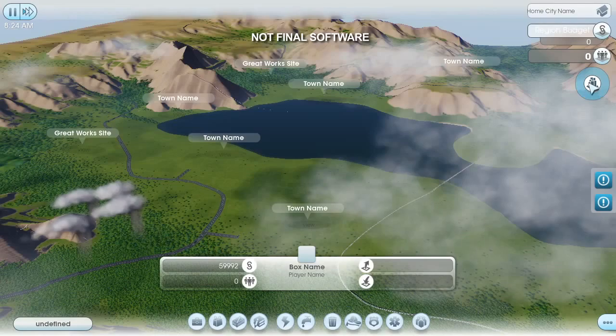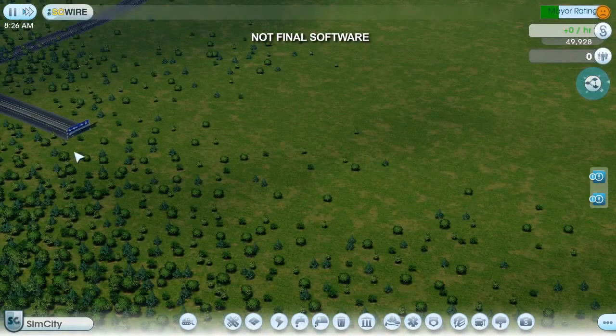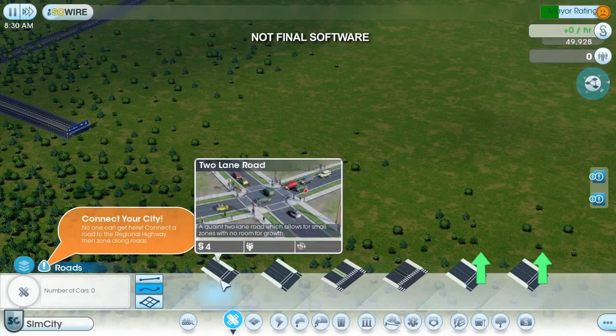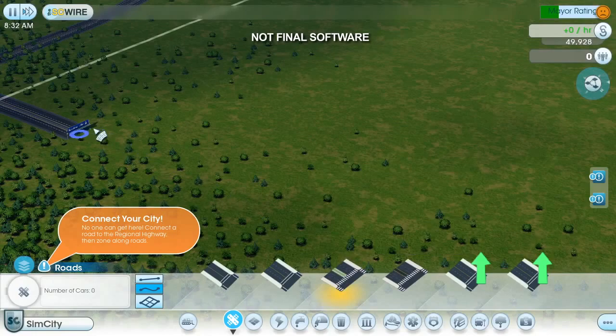Before I can build casinos, I need to establish basic city infrastructure. The first step is to connect to the outside world. This is how construction trucks, moving vans, and tourists will enter my city. There are many different road sizes to choose from. I'm going to make the connection with a wide avenue, because I expect a lot of traffic on this road.